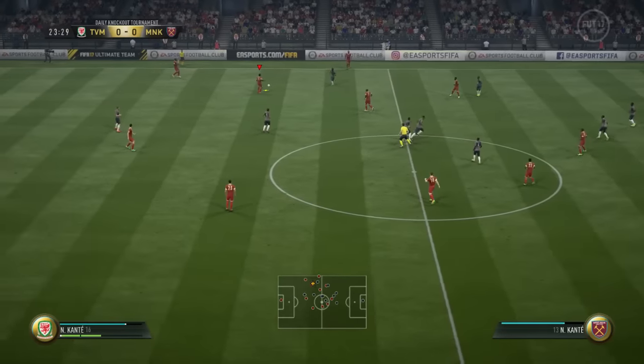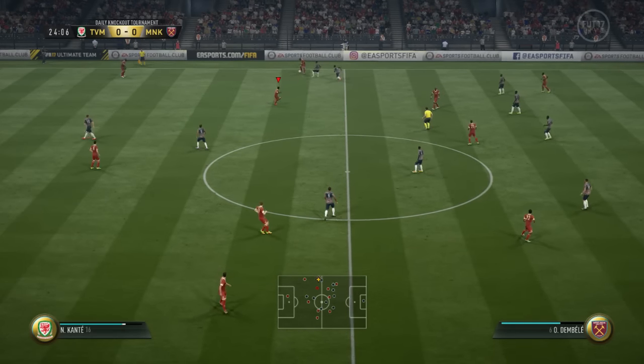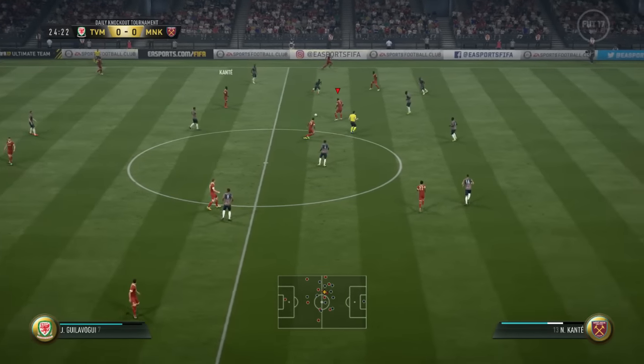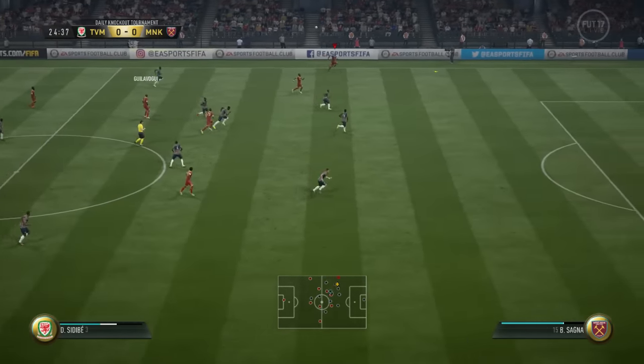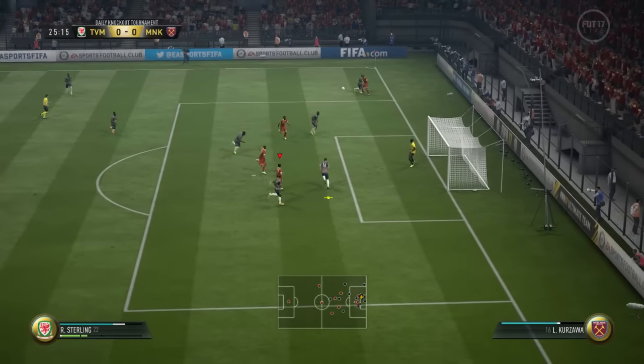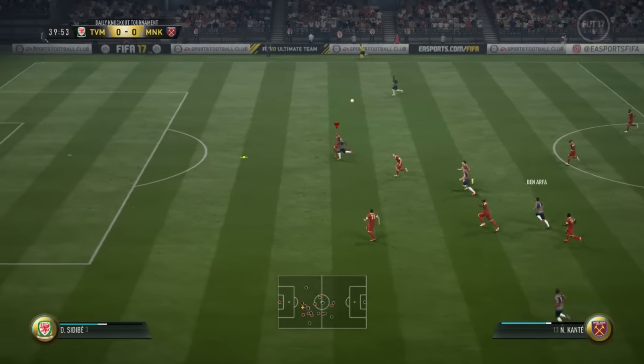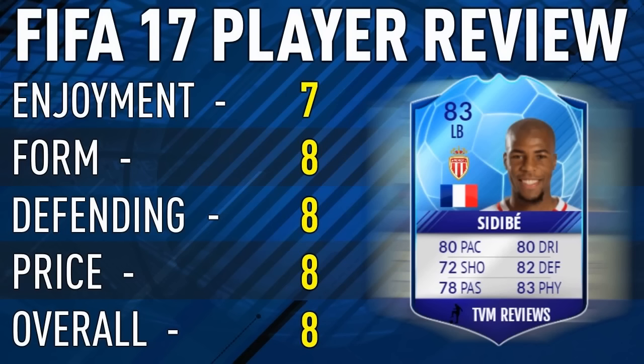Going forward he's actually pretty decent — he gets forward a fair bit. I didn't have any instructions on him whatsoever, and that's not me saying get forward, he just did that automatically. The ball's whipped up and over the top to him and he's in a position to put a decent ball into the box. Last man challenges like that and stopping the ball going up and over the top is pretty decent from him as well. His heading accuracy is only 70, but he's able to win headers — he's only 5 foot 11, but does get back there as a last ditch man.